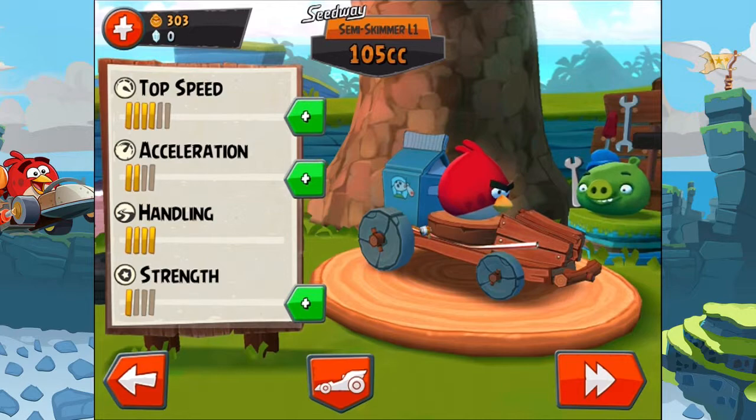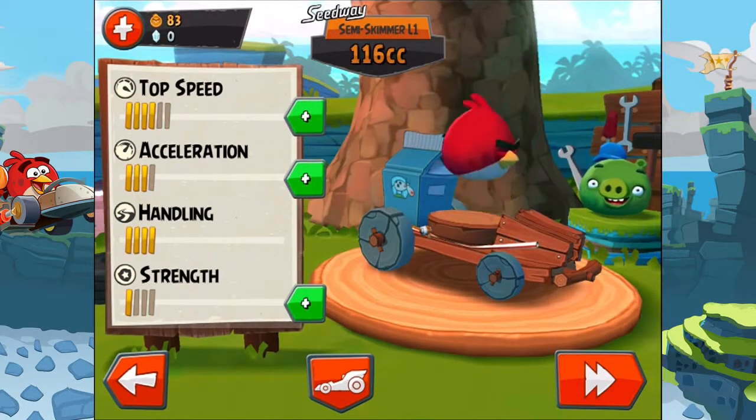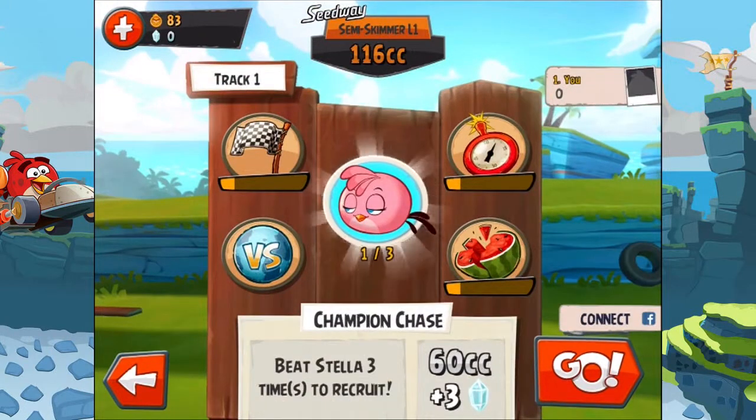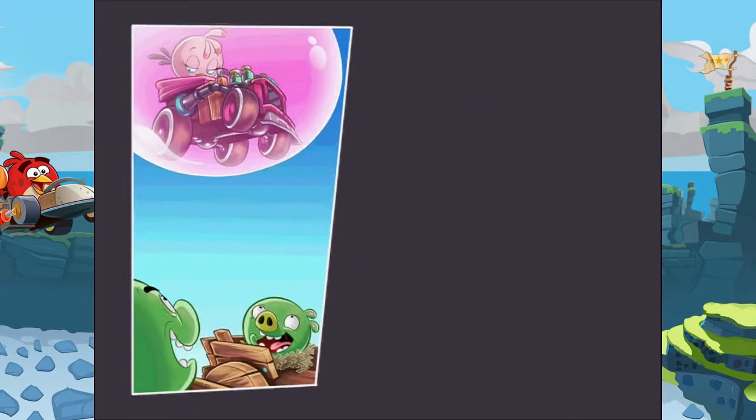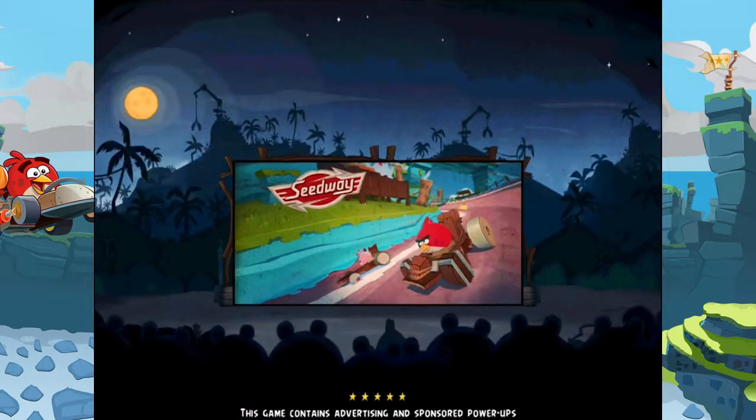Let's increase our acceleration. There we go. Oh hello there — Champion Chase: beat Stella three times to recruit. Hi there, Stella! What's up? She has a bubble — is this her special power? I'm really sure that we will see it.